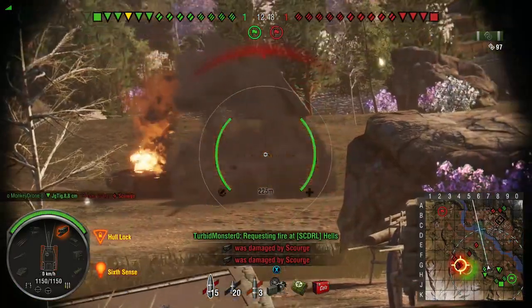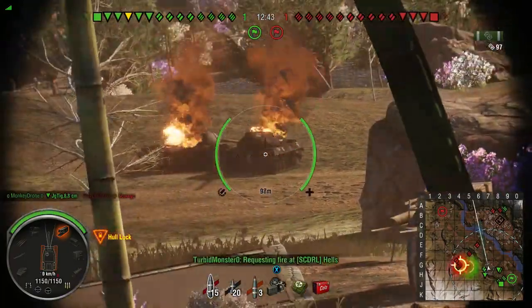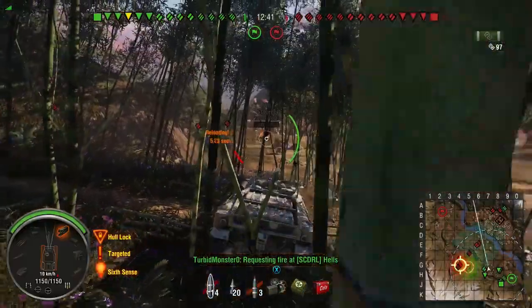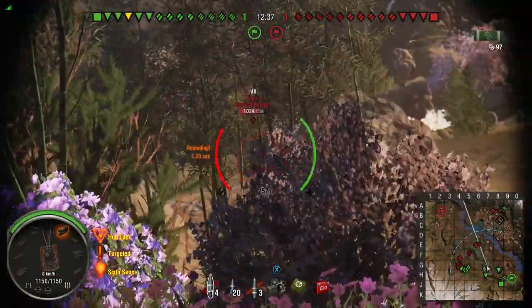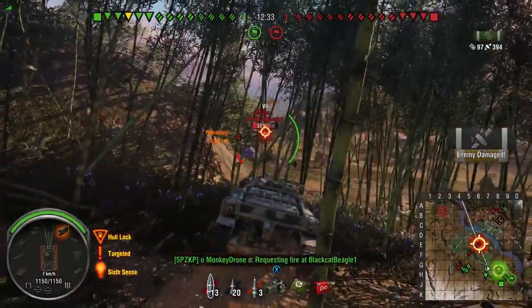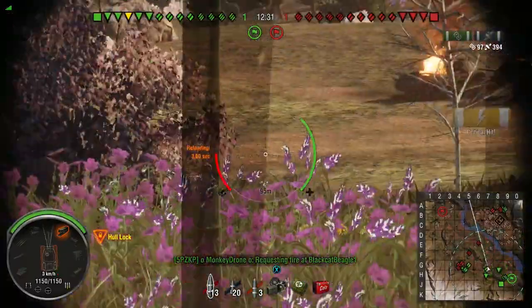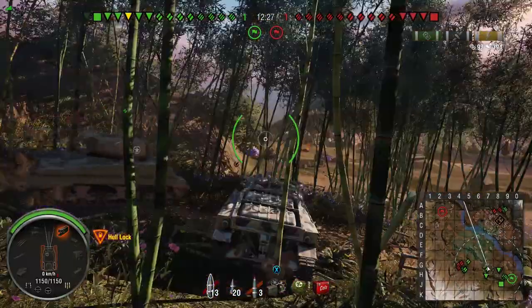There's a weird graphical glitch here — the building collision is still showing that the building is up, even though I'm aiming at the tank that is clearly 200-something meters away. The shell pre-detonates because it's a bug, and I'm going to send a clip of that to Wargaming so they can fix it, assuming if they even address it.